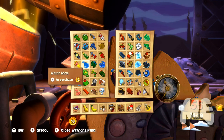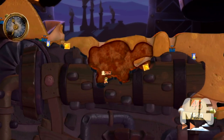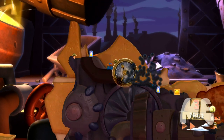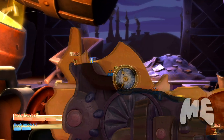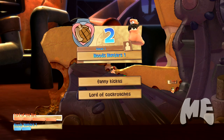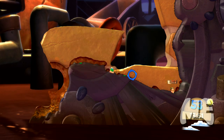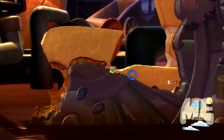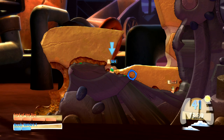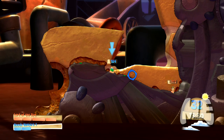The water bomb — if a worm is in a little gully and you can hit them with it, all that water washes down and fills the cavity, and they'll drown. You can also use the water gun to wash a mine down toward a worm — creating a cavity that fills with water, so they take drowning damage on top of mine damage.